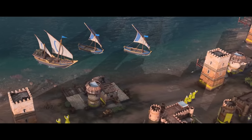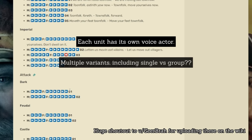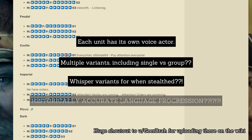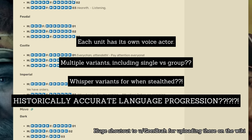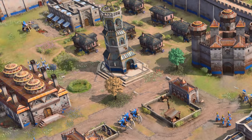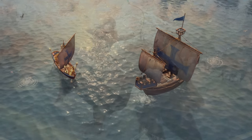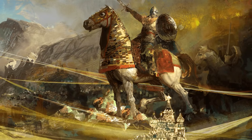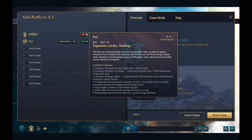Each civ has unique character models for each unit, for each age. Unique voice actors for each unit with multiple recording variants, including whisper variants when they're in stealth forests. The language that the units are speaking evolves through the ages in a historically accurate way. What? And then you've got unique architecture, unique mechanics and balancing. Hell, I've never even seen these things, but we even get unique ships. Not to mention unique art, unique music specific to the culture that also advances through the ages. Each civilization even has a menu theme that plays in the background when you pick it during the pre-game lobby.